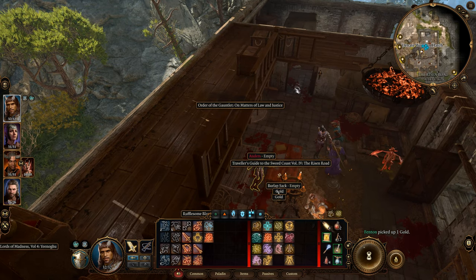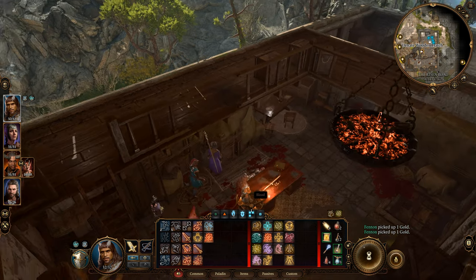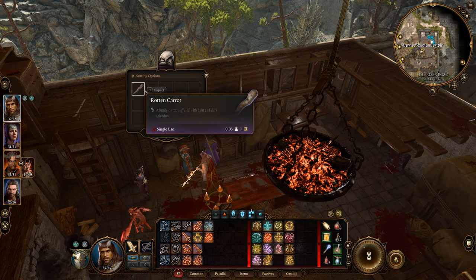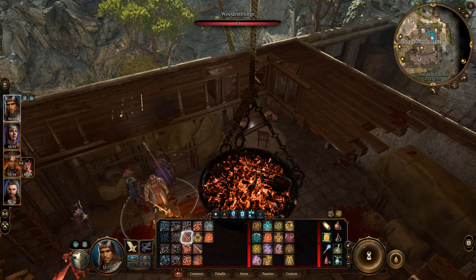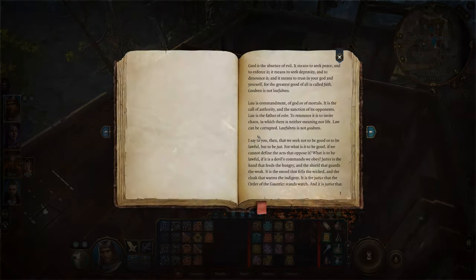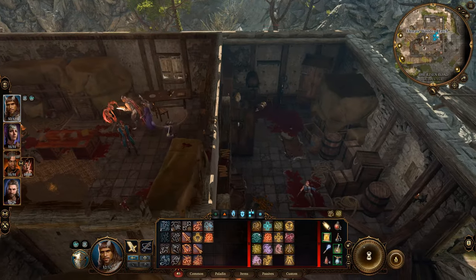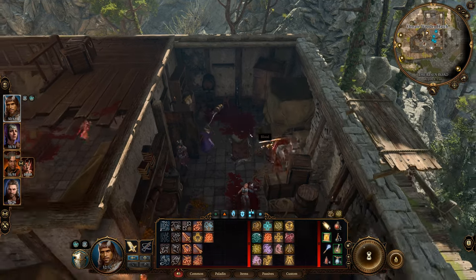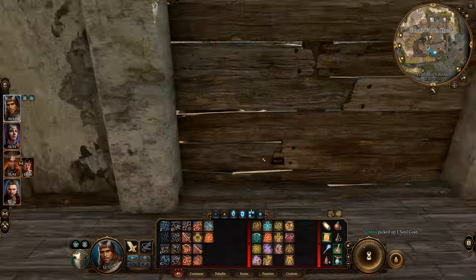I'm just going to go ahead and loot everything in sight. I didn't do it when I killed these paladins. Now with a full rest, I'm all good and definitely ready to go. We're going to start day four off by getting some loot. There's a nice book — this just tells you history about the duty paladins. Oh wow, there's a soul coin. I do not still know what that is for.